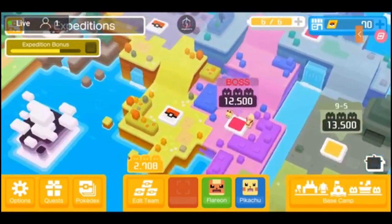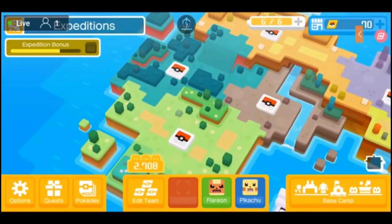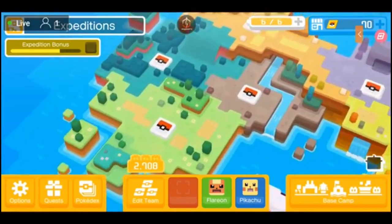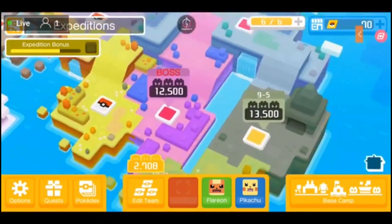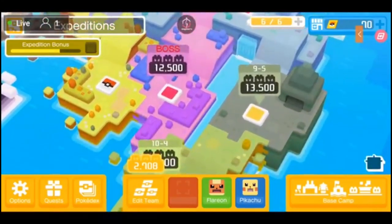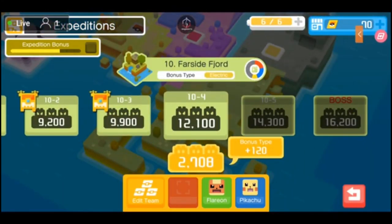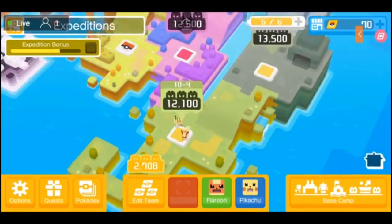Last but not least, let's hit up Expeditions — this is where you actually play the game. Toggle to the left and you can see Expedition 1 which is 'First Step,' and I've completed all of the early ones — the ones with Pokeballs are completed. The ones I'm currently working on show boss stages like 9-5 and 10-4. My current team score is 2,708 but the recommendation for 10-4 is 12,100. If I were using my full team I'd be roughly 6,000 to 7,000, but it's just a recommendation — if you're good at the game you can sometimes exceed expectations.